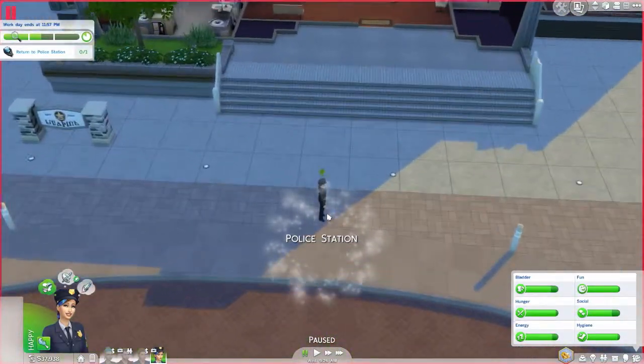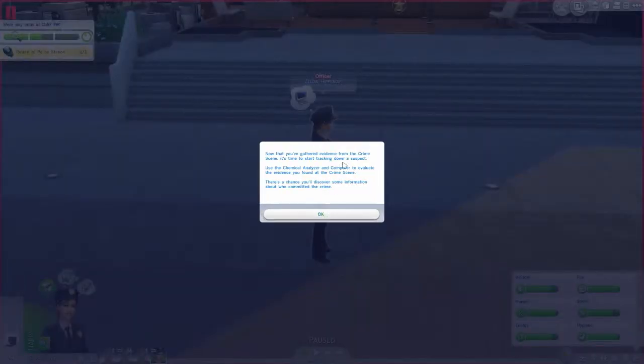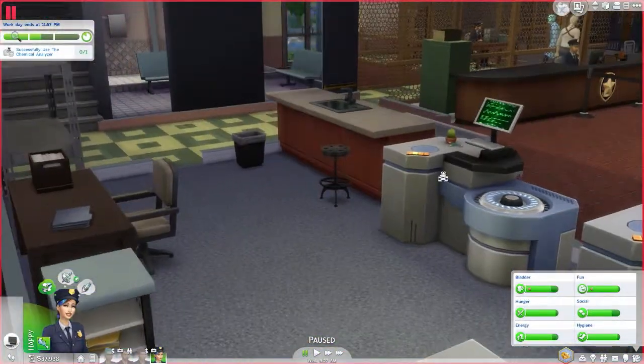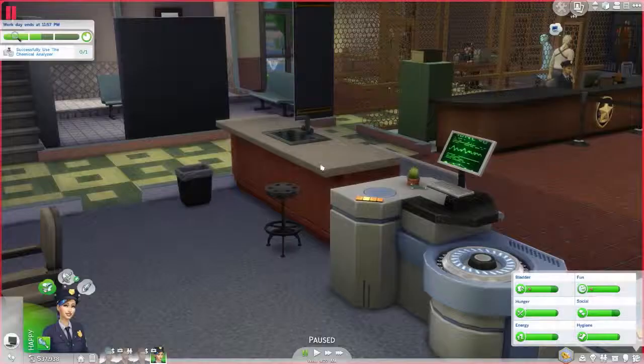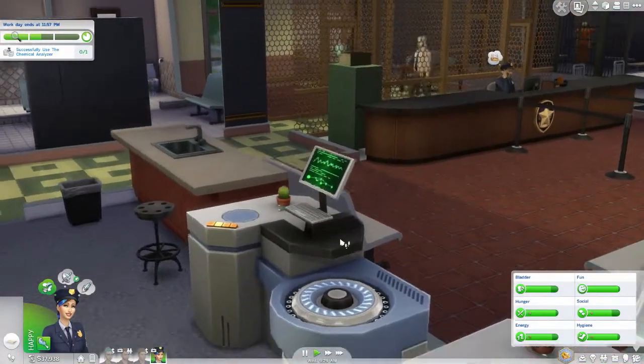Return to police station. 'Now that you've gathered evidence from the crime scene, it is time to start tracking down a suspect. Use the chemical analyzer and computer to evaluate the evidence you found at crime scenes. There is a chance you'll discover some information about who committed the crime.' Okay, so I analyze evidence - let's do the fingerprints first. So excited!